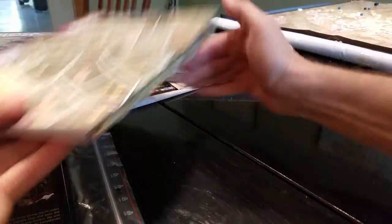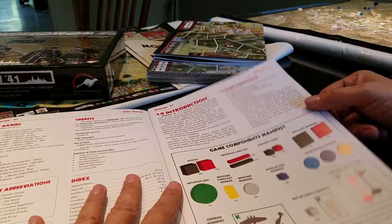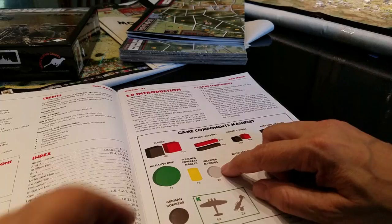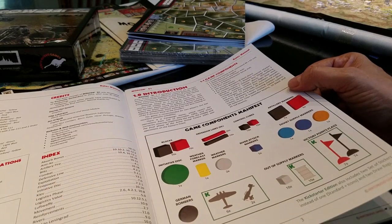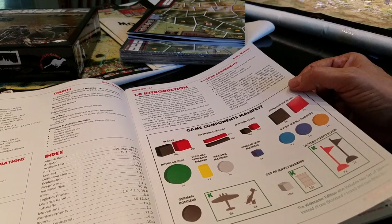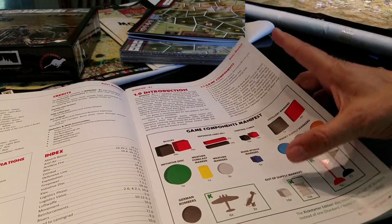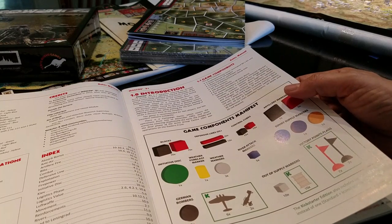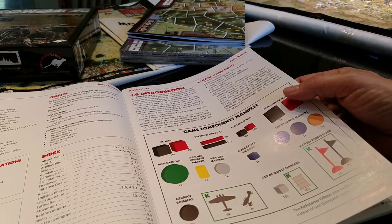This board is protected as well. Here's the rule book, which has stickers inside: components, defensive lines — that's what those cubes are for — initiative disc, weather markers, river attack markers. Your standard good old stuff. I don't think the victory point flags are here — those were probably Kickstarter-only, and I think you had to order them specifically.